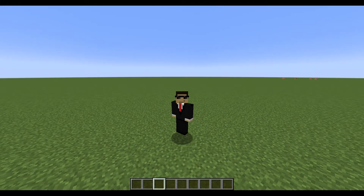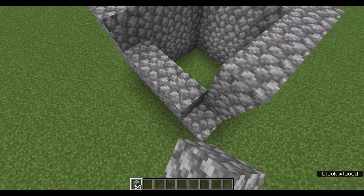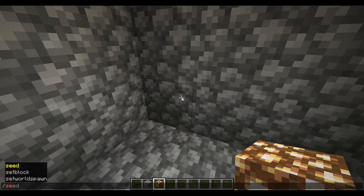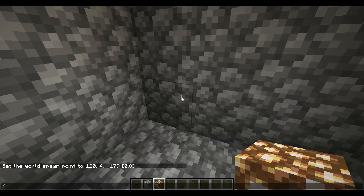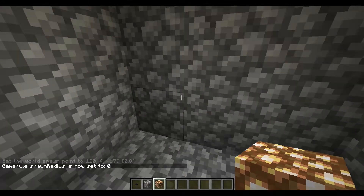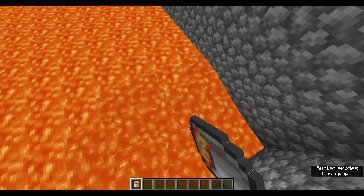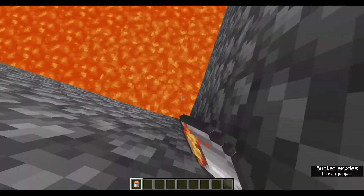So you want to make a Minecraft map: build a small box, make a big box, set the world spawn, set the spawn radius, and place a button in the small box. Place some lava in the big box and give yourself a command block.